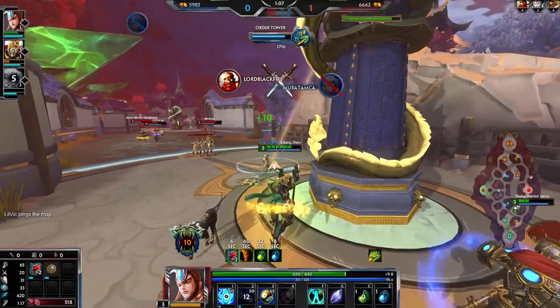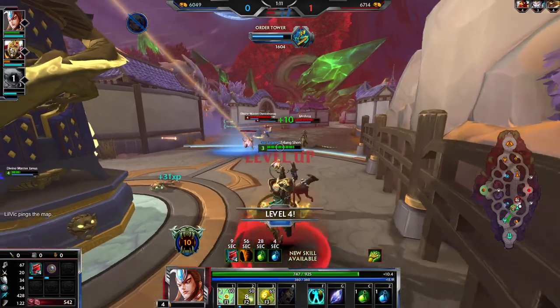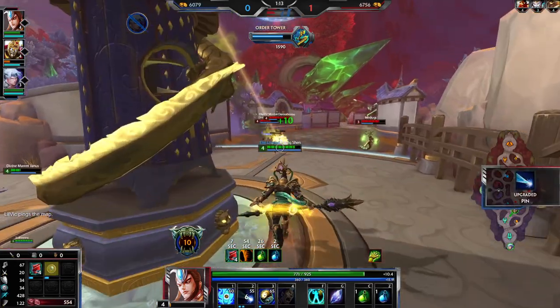We're just getting pushed on the tower quite hard at the moment. They don't have a front line in their early game, so their damage is just going to keep us under the tower. Which is fine — we don't need to play mega aggressive.